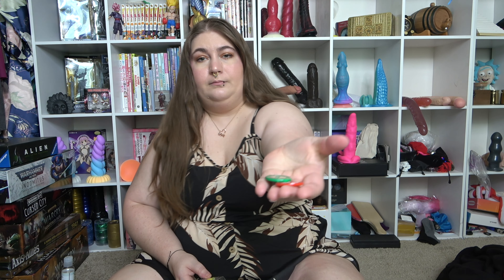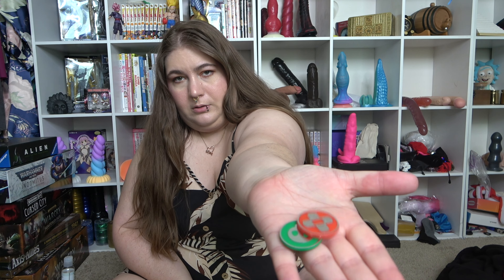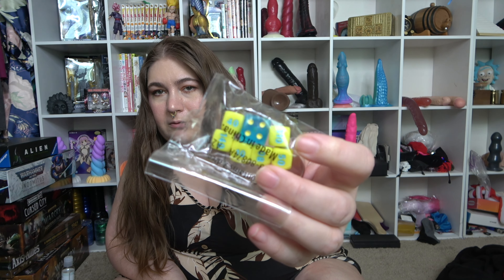It does tell you everything that comes in it on the back, but so you guys can see what all comes in here — there is a little rule pamphlet, and some information. We've got two plastic markers, and a set of dice, which are really cool. I really like the colors on that. And then we've got the fancy cards, of course.